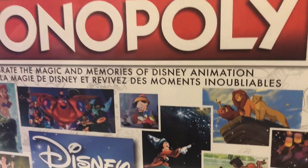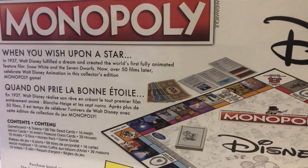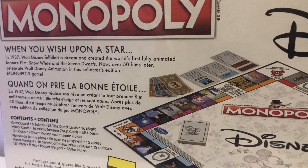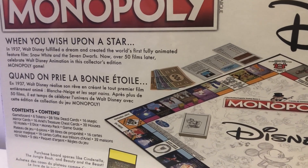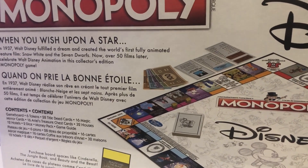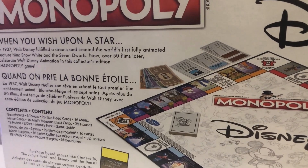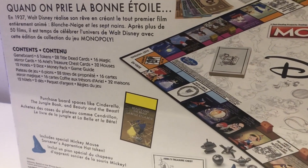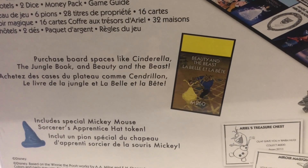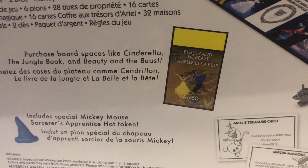Now we'll turn it around to the back. On the back here it says 'When you wish upon a star.' In 1937 Walt Disney fulfilled a dream and created the world's first fully animated feature film, Snow White and the Seven Dwarfs. Now over 50 films later, celebrate Walt Disney animation in this collector's edition Monopoly game. It looks like the board spaces are going to be movies that you can purchase for Disney money.